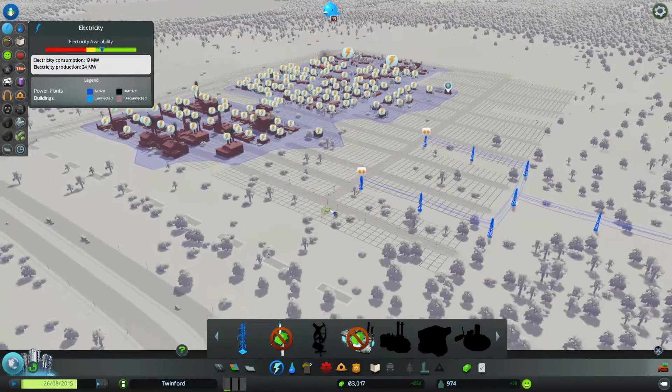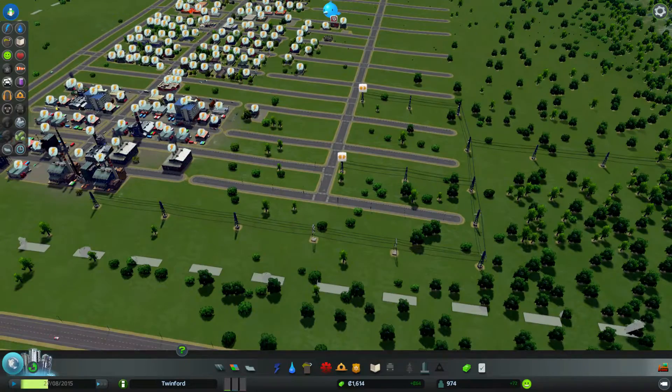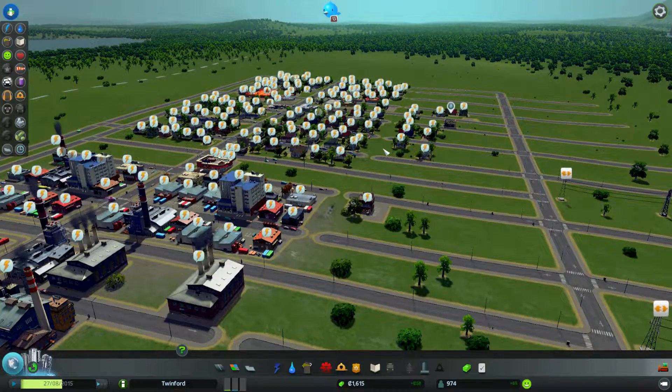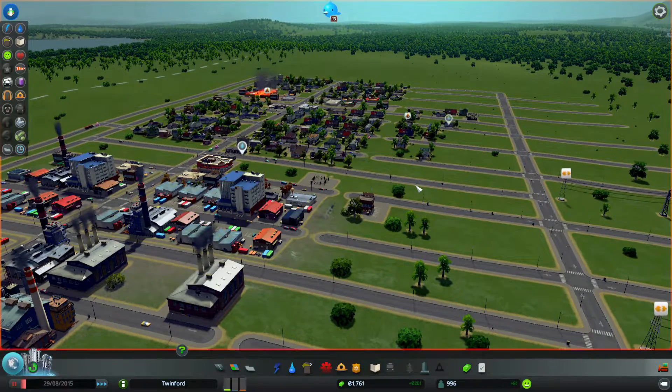What kind of an idiot builds a house with no power cable and then complains there's no power cable? Let's run a power cable down to this side road here where there's nothing. This is something I really like — watch all these little power bubbles play.